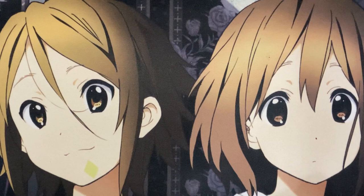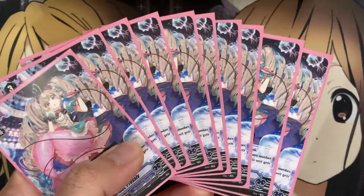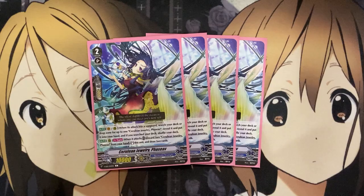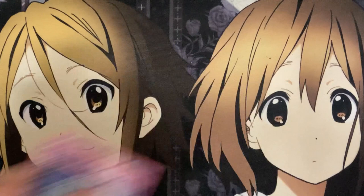For the Grade 2 units, we are running 4 Cerulean Jewelry Fasive. On Vanguard or Rear Guard, when an attack hits a Vanguard, search your deck or drop zone for up to 1 Cerulean Jewelry Fasive, reveal it, put it into your hand, and if you searched your deck, shuffle your deck. And then on Rear Guard, once per turn when it attacks, discard 2 Cerulean Fasive from your hand to re-stand this unit and draw 2 cards. Not only could you potentially draw into more Pressive with your draw power here, but you can also use Fasive for more search power and rely on Serity for searching out another copy you may need, having the discard 2 as the cost after searching and then drawing into the Pressive.